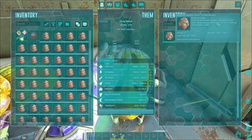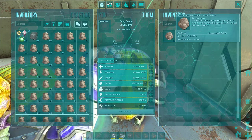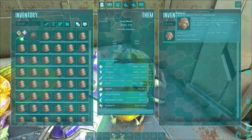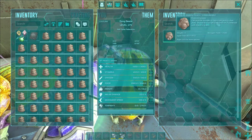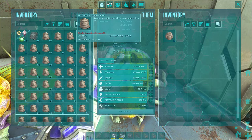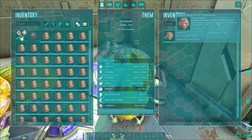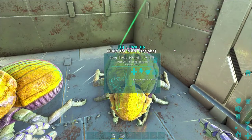We had a comment on one of our YouTube videos about using phiomia poop for fertilizer for your greenhouse. You can do that, however it does have a spoil time and it doesn't have as much nitrogen as fertilizer. This one animal feces here has 7,500 nitrogen. If I leave it in this dung beetle's inventory for 15 minutes, it will convert to two fertilizer that each have 54,000 nitrogen.